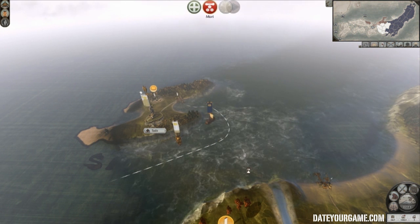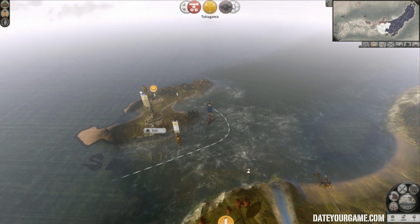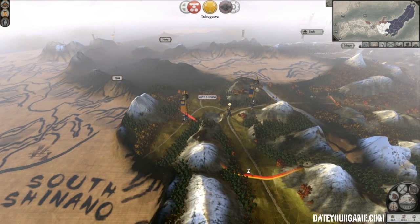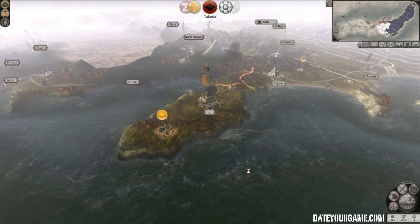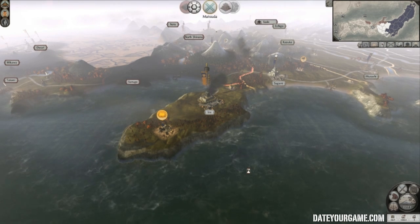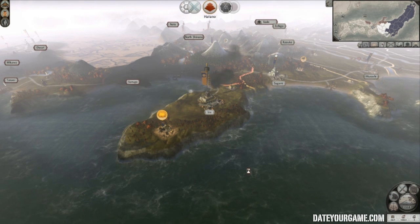Now there's the island of Sato, but usually I just ignore it. If you're really motivated you can send an army there, but the main issue with that is that your army is not on the continent, so you cannot advance on the continent.